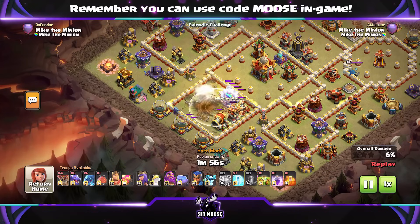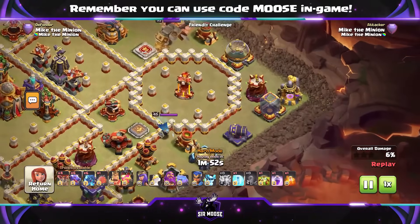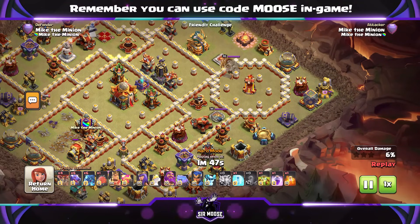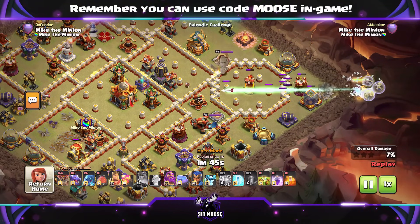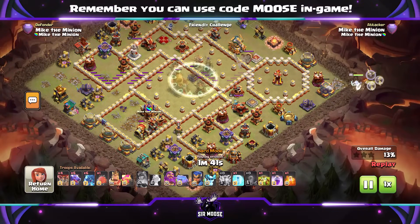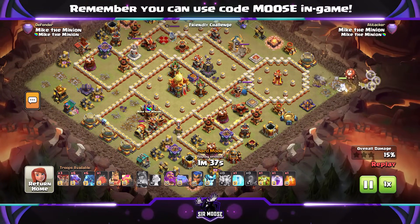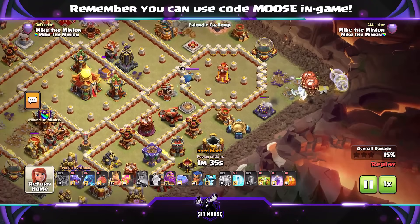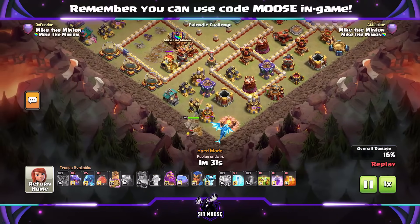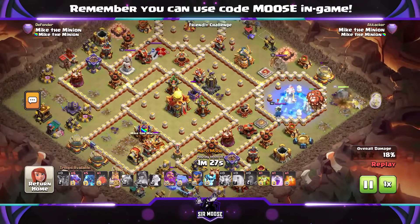On to the next base. We were talking about invisibility spell towers and compartments — there's one on the left there. We've just done a lot of damage, taken out the invisibility spell tower. Queen again on the right hand side, giant arrow through the base. When you've used the giant arrow on the queen, if you've got healer puppet, you have a mini queen walk there with the unicorn as well.